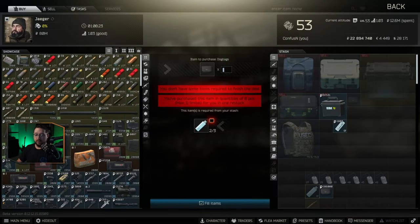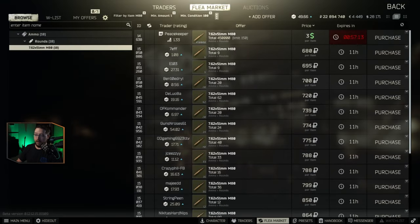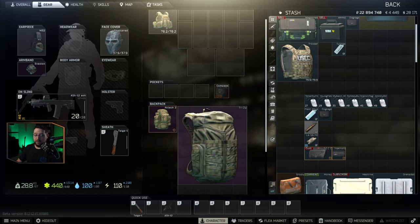You don't go look at Jaeger and see the price is 65,000 rubles. Another consideration for price per slot is how many things actually stack in that slot. I've got M80 here — it's 680 rubles per round, but it stacks up to 40. So if you get a full stack of 40, that's 27,000 rubles for this one slot. That's pretty good.